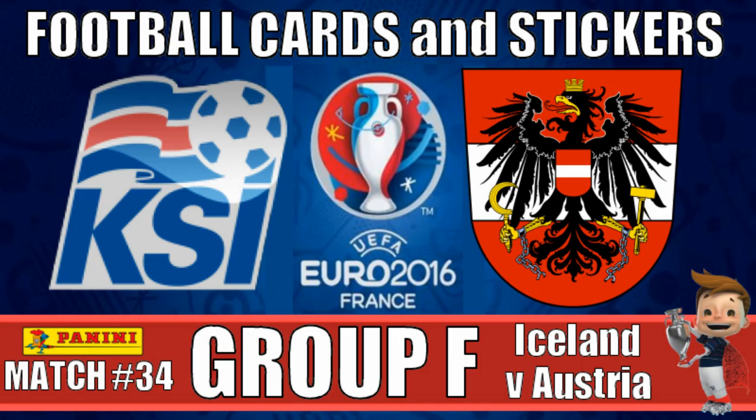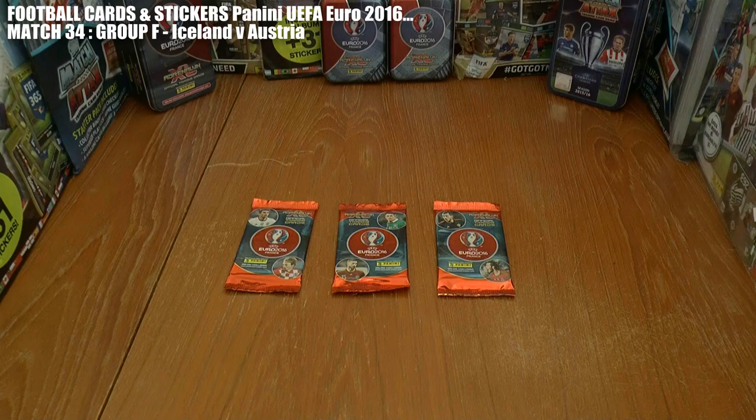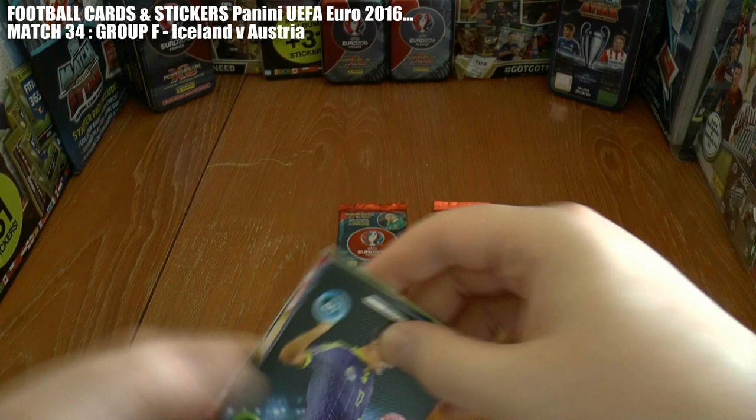So let's move on to today's encounter. Welcome to this final group game in Group F. Hungary have finished on six points and Portugal on four points, and we still have this game of Iceland versus Austria to play. Should Austria win by a handsome total they would win the group. Meanwhile Iceland could still get a third place finish and possibly qualify for the knockout stages were they to beat Austria.